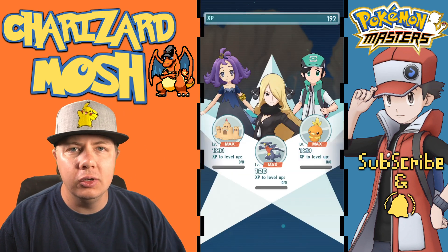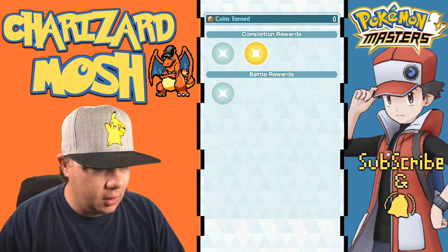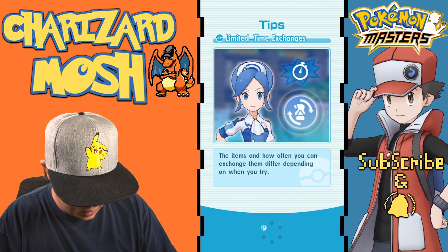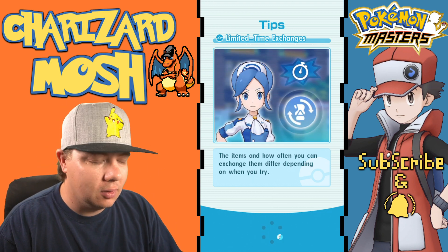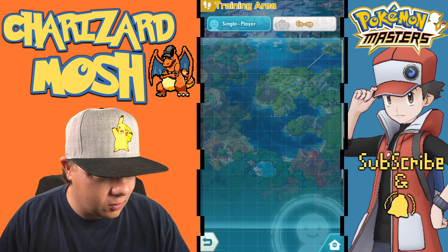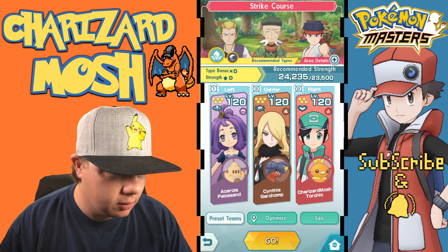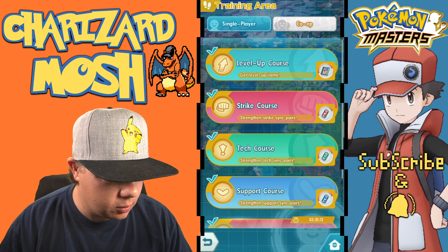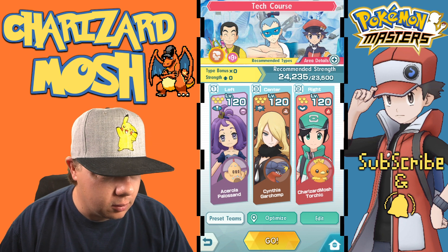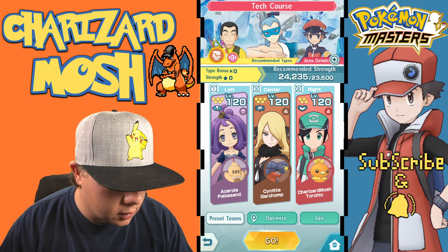Around 1700 with critical hit rate maxed out and attack maxed out or close to it. We'll switch to another level where they won't freeze Palisian, because that is not cool. I mean it is cold, but it's not cool. That one has ice types so we'll stay away from it. Let's see who we've got over here — okay, we'll see what we can do with this one.